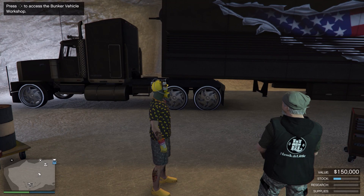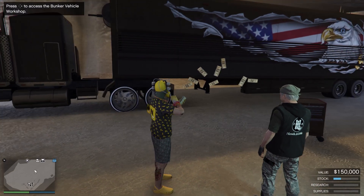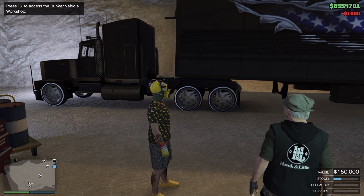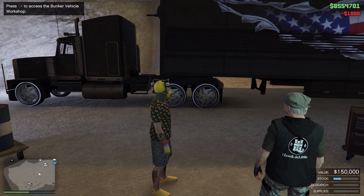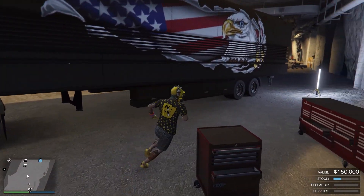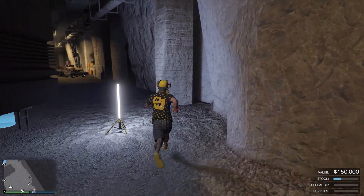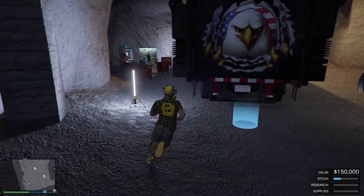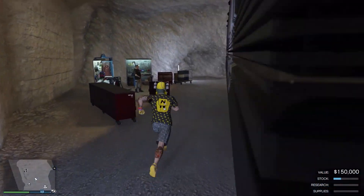NUGS crew back at you with another how-to video. How do you merge that beautiful AA trailer to your MOC? Let's get it started. Your prerequisites are gonna be an MOC, a bunker, and a modded AA trailer of choice. If you don't know how to put one in, check out our other videos.